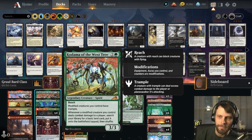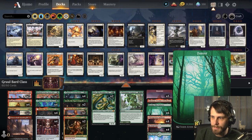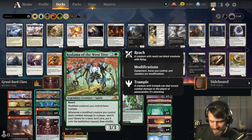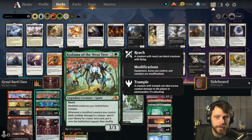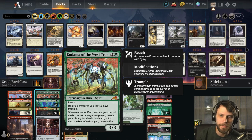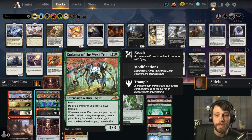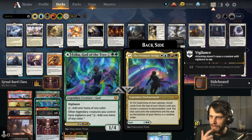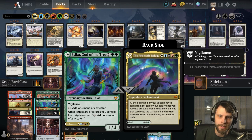That does two things: it basically ramps us — we've got quite a lot of basic lands, a full 11 — so it should continuously ramp us. But on top of that, it's also a way to deck thin, and as we thin our deck out, the chances of drawing something more impactful to the board increase significantly. We do have a Sika here, which will also help ramp us. We do have a single World Tree — I don't know that we'll actually get there, but I think it's possible.